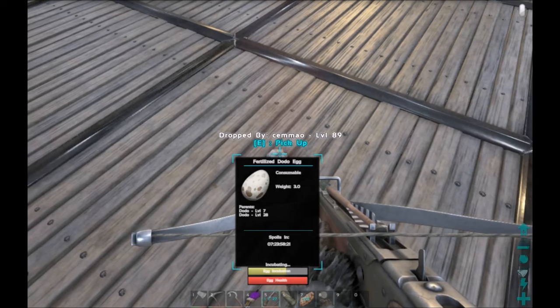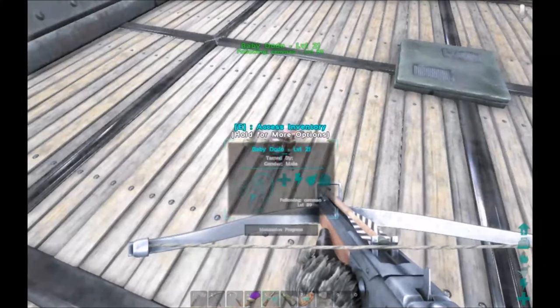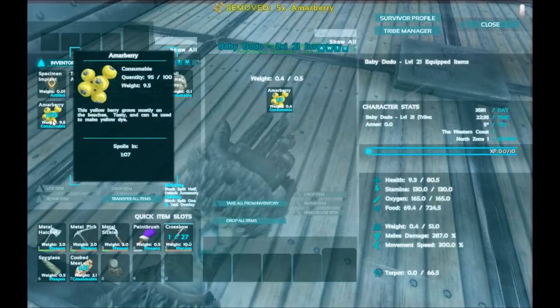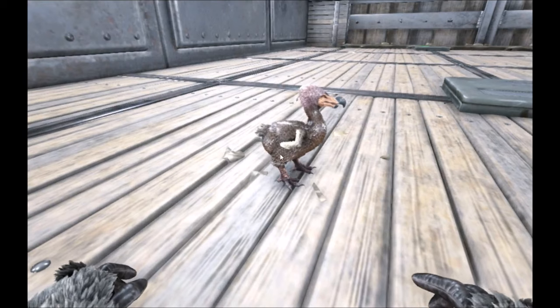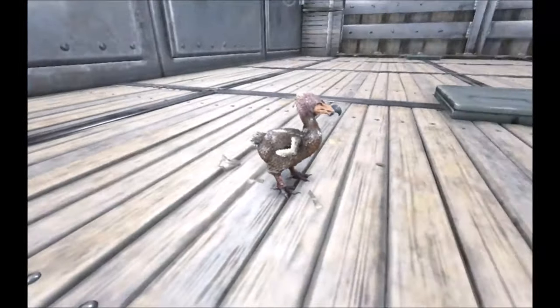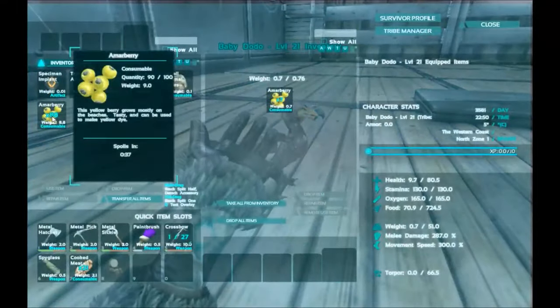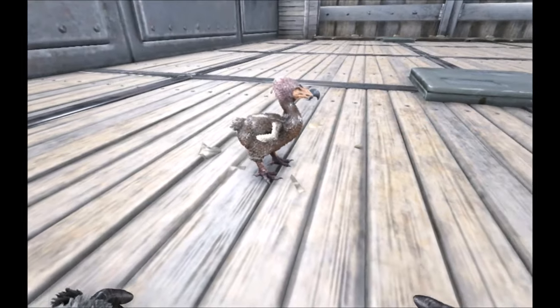So that is the basics of the egg. There we go — we have our baby dodo! We're not going to name it. We're going to access its inventory and start placing some berries on it. That is adorable — oh, it is ever so cute for a dodo! It's a skinny little thing but it is cute. I could imagine if you had two pink dodos — they do sometimes come in pink in the wild — that would be awesome.